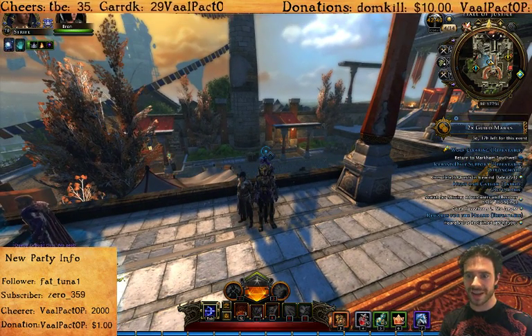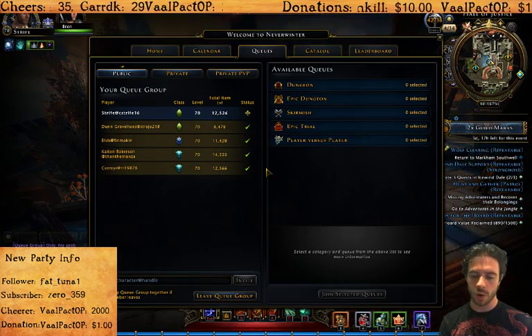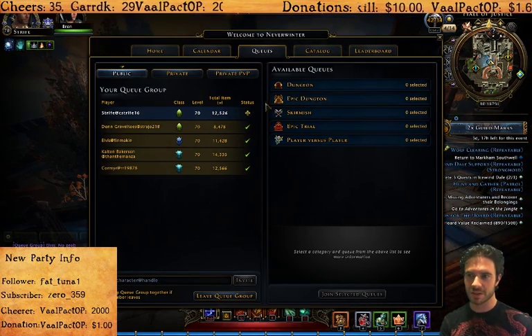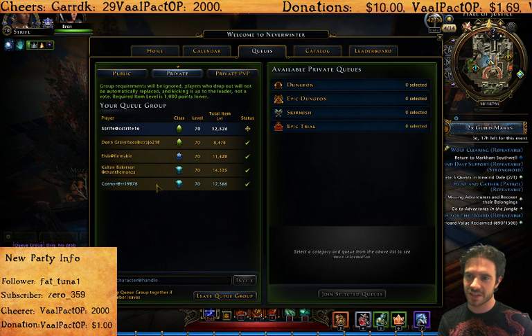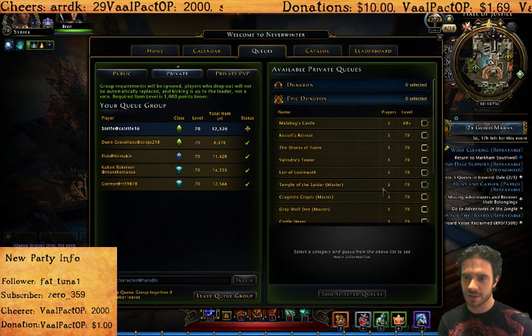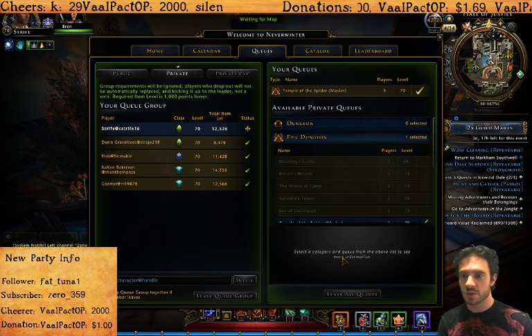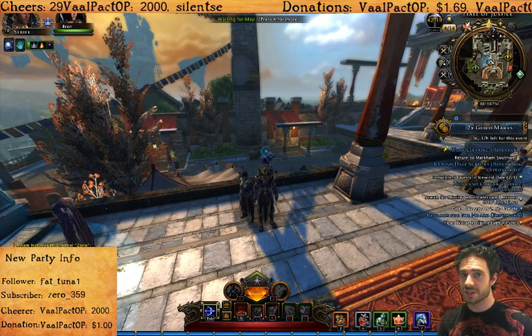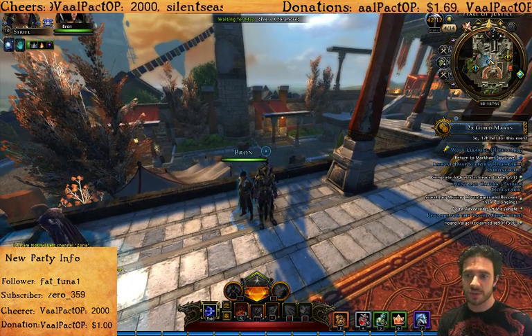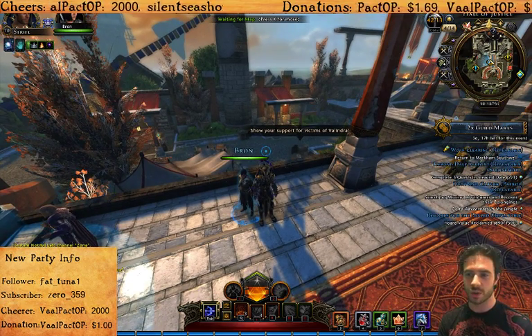Hello YouTube, I'm Josh Strife Hayes and this is a quick video guide to Epic Temple of the Spider, or Temple of the Spider Master difficulty. I've got five people in my party right now - three DPS, a tank and a healer. I'm going to click on Epic Dungeon, go down to Temple of the Spider Master difficulty and queue up. It's quite a complicated dungeon with a few mechanics that are unique to it, so I'm going to explain each of them as we get to them. It's going to be quite a slow run because I want to make sure I'm really thorough.